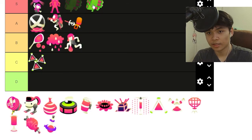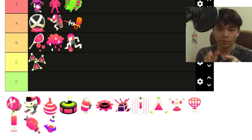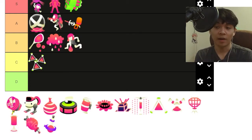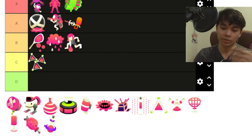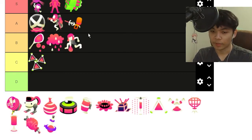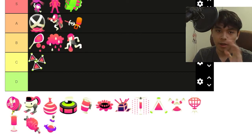Ten Missiles are next. Honestly, S tier. The fact that you can beam an entire team with this if they're too close, and the fact that special power-up only enlarges the reticle — because with Ten Missiles you have a limited space — special power-up increases that space so you have a larger area to target your enemies and shoot them from. N789 and the Kensa Spider Shot are really great because they can just get Ten Missiles constantly. Weapons able to get Ten Missiles now are favored, as opposed to others like Ink Armor.